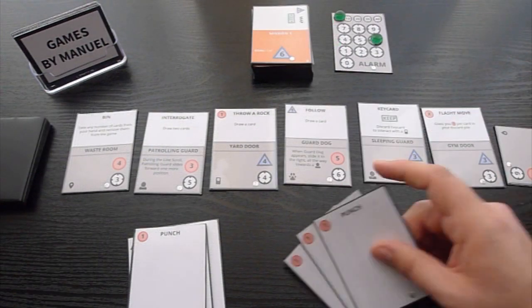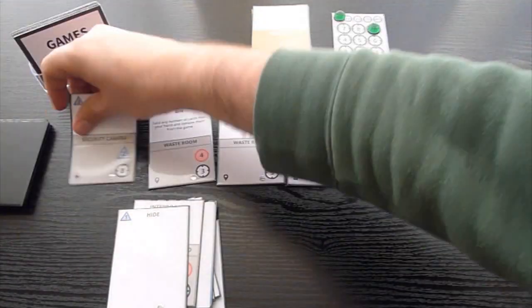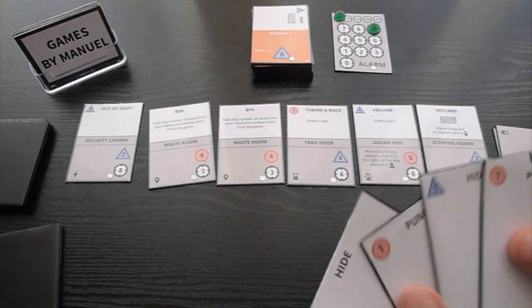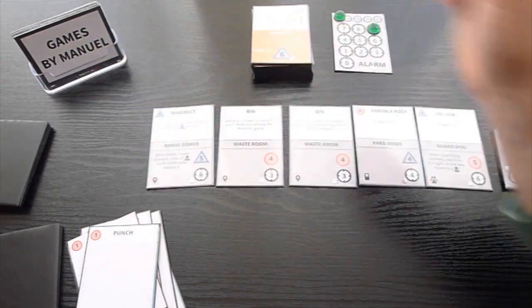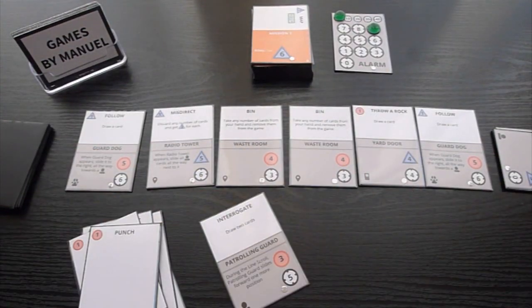Good luck Agent! At 54 cards, Agent Decker is the same size as a standard deck of cards, which makes it easy to carry around and set up if you have a moment to spare. If you're feeling competitive, you can write down how much alarm was raised at the end of each mission and add them up to get your high score — then try to beat that!